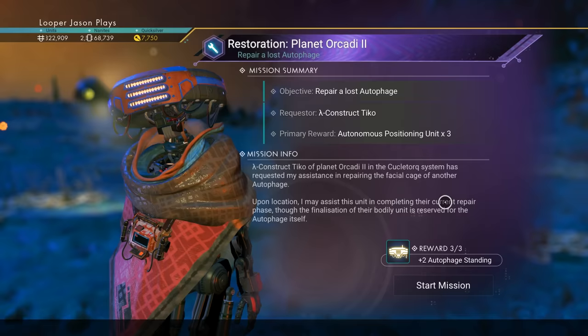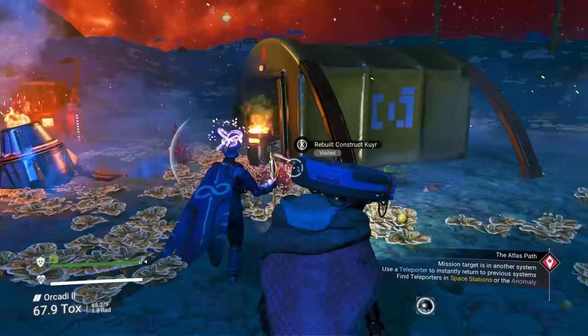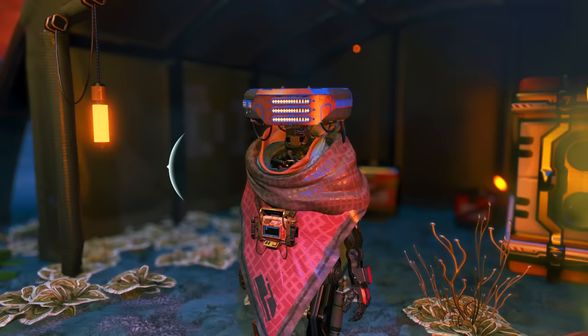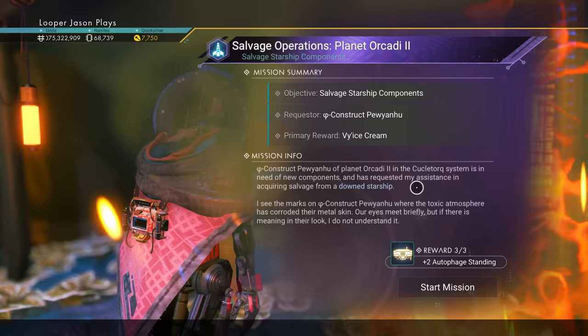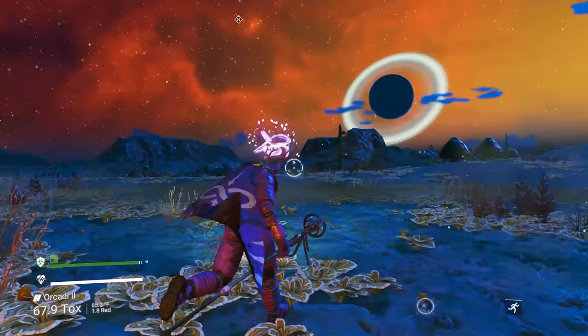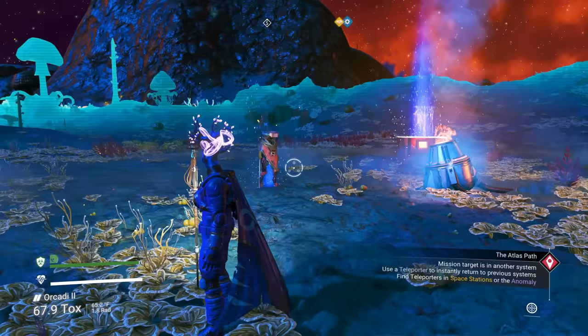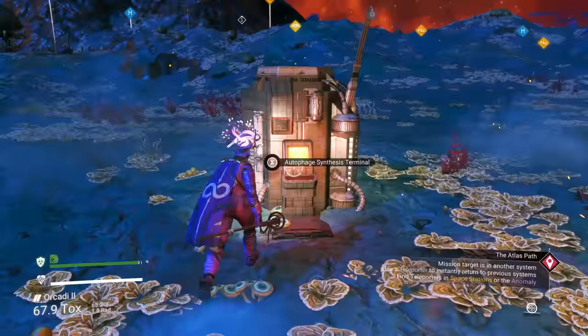Off resistance, autophage standing, autonomous positioning unit times 3, and autophage words — no one wants to give me moats right now. What about you? I need some moats. Offer assistance... Viking ice cream? What the crap? I promise you they do give you moats doing this; I don't know why it's not happening right now. I'm getting Viking ice cream and stuff like that, but they will give you missions to get moats.